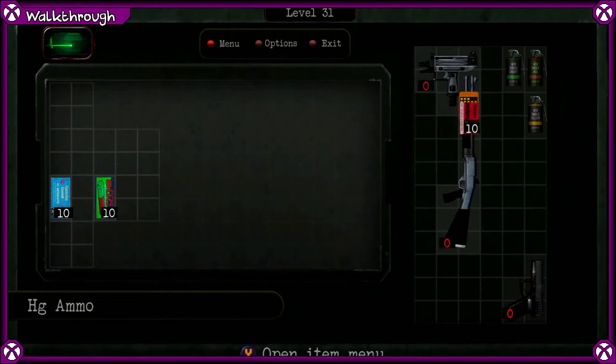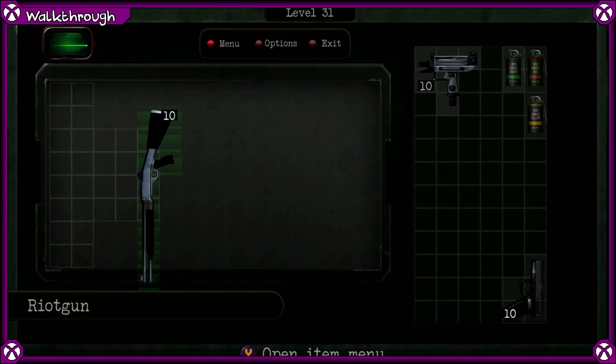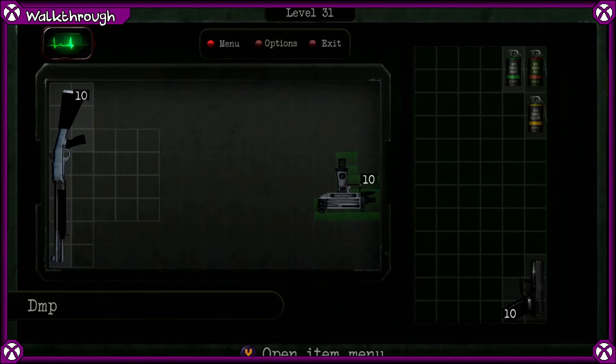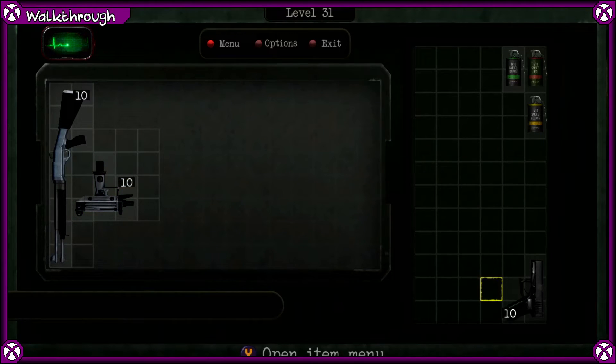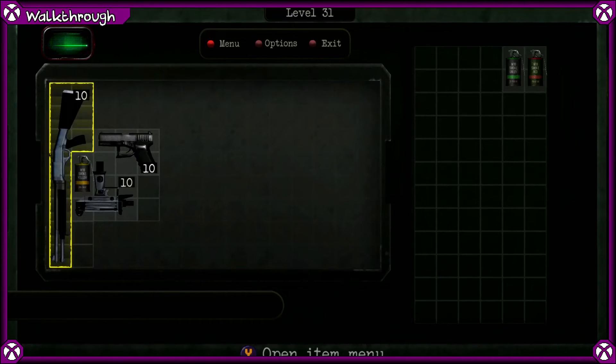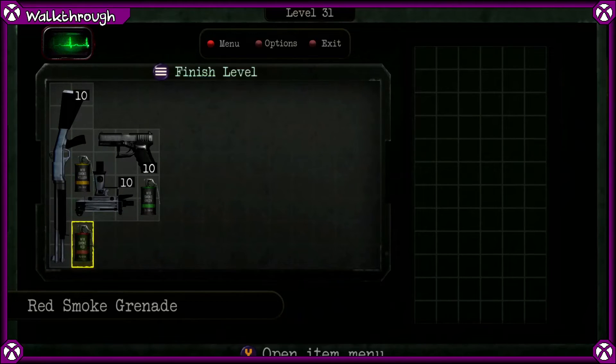There's only one place the shotgun can go and it has to be that. Which means we can't put anything down the corner. If we put it like that, that leaves us a space to put the pistol at the top, and then we can put the three grenades in the different places. There's one thing I don't like about this game — the controls are so annoying. Level 31 done.